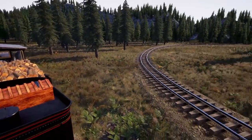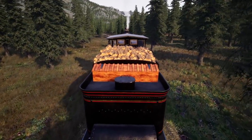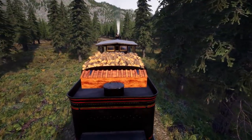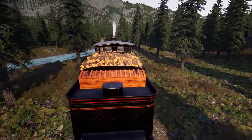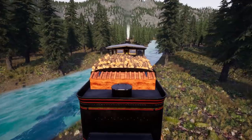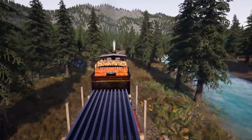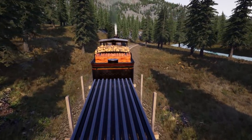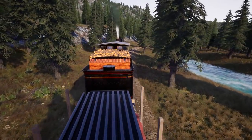Speaking of steep grades — the Rio Grande up near Silverton had a spur up to a mine that was seven-point-nine percent grade. For a couple hundred feet you would slog up the hill at about two to two-and-a-half miles an hour, and coming down you'd get on your knees in the cab and pray. You could only take one car up the hill at a time — go up empty and come down loaded. Coming down loaded on a hill that steep, especially back in the 1880s or 90s with their air brake technology — you could easily run out of air and lose your brakes.